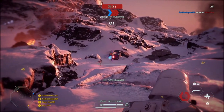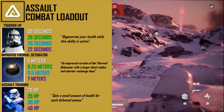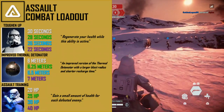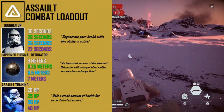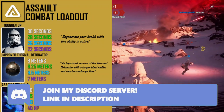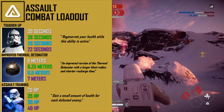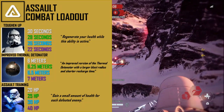The next loadout is the combat loadout, designed for trooper modes without an objective like supremacy and blast. The first card is toughen up, which regenerates your health while active with a cooldown reduced from 30 seconds to 22 seconds with a maxed star card — simply take cover and use this ability and you'll be good to go. The second card is the improved thermal detonator — the blast radius is increased from 6 meters to 7 meters with a maxed star card.